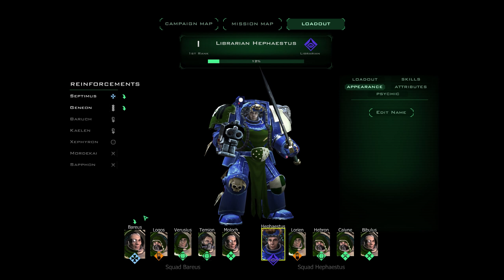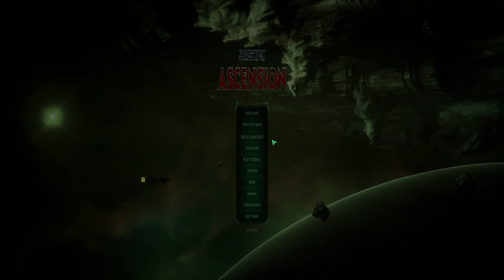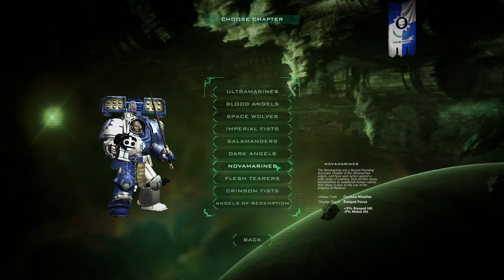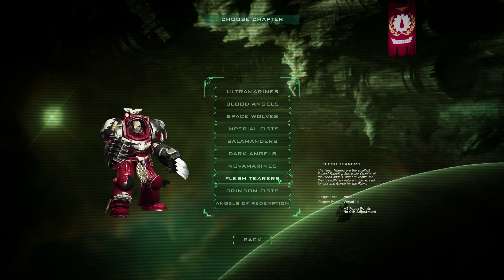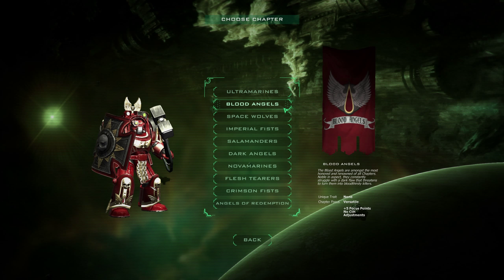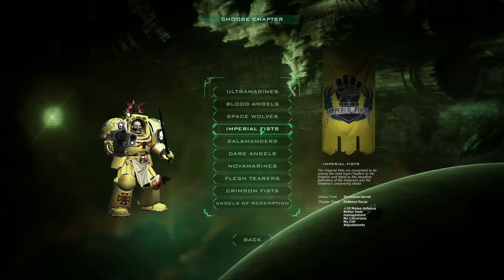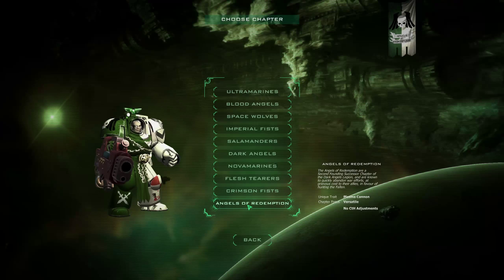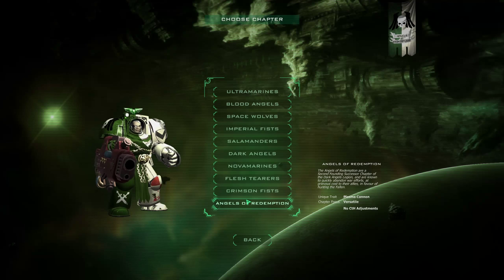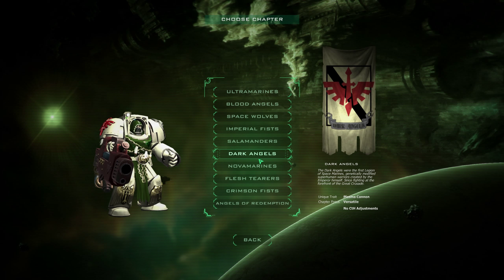So that is all that is unique about the DLC. And I've got to say, it's not good if you like the Nova Marines or the Flesh Terrors, because they get screwed over — they're based on the Ultramarines and Blood Angels, which have fewer customization options than the Imperial Fists, the Salamanders, the Dark Angels, etc., that were done as DLC rather than for the original Space Hulk game. So they lose out in that regard.